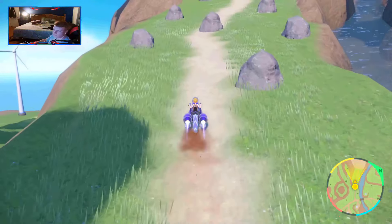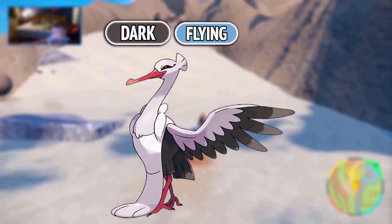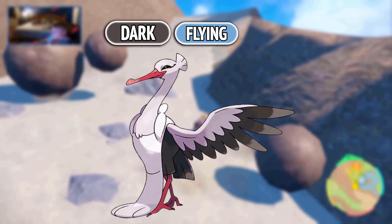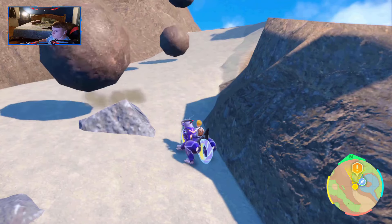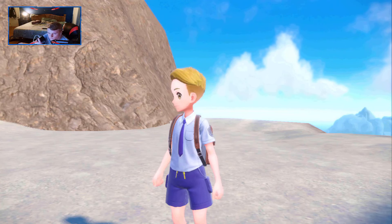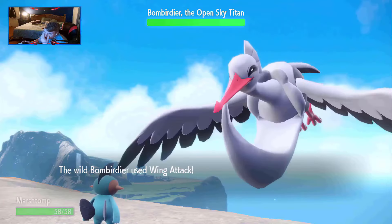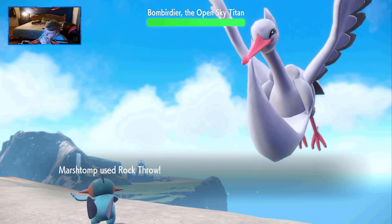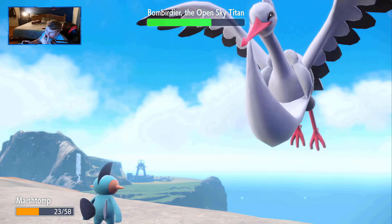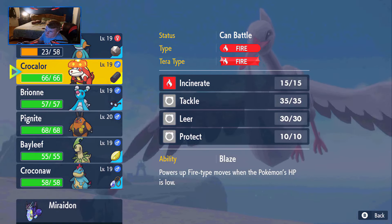That brings us to our first challenge of the run: the Sky Titan. If you think about it, competitively, having a bunch of Fire, Water, and Grass types is valuable — but when it comes to fighting a Flying Titan, you have no coverage or super effective damage. My strategy was to basically stall with Protects and let Arvin hard carry. Marshtomp has Rock Throw, and Brionne has Icy Wind and Disarming Voice for super effective damage. What makes this battle tricky is that unlike other Titans, you can't heal in between Stage 1 and Stage 2 for Bombardier. We get into the battle and I get hit with massive damage from a Wing Attack, but retaliate with decent damage from Rock Throw. I risk another Rock Throw, and to my surprise on turn 2, Bombardier goes for Rock Throw instead of Wing Attack — not sure why, but it gave me a chance to get more big damage.